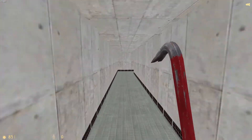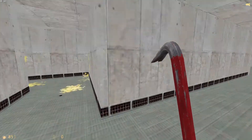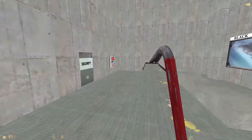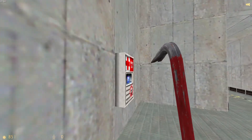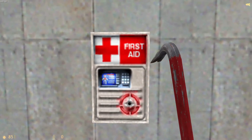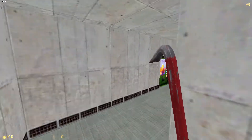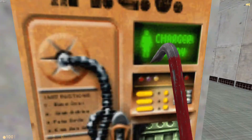Coming around here — the first aid station. We can use the first aid station. I had to build it from scratch; it wasn't too hard other than adjusting the textures. And then of course there's the suit charger right here.